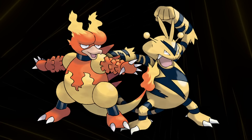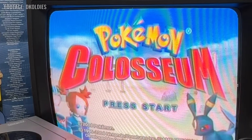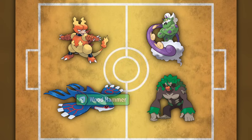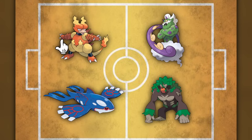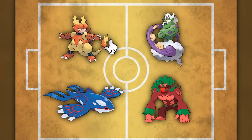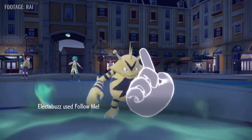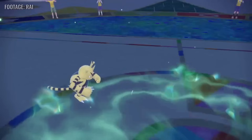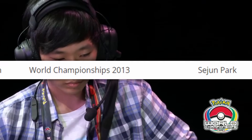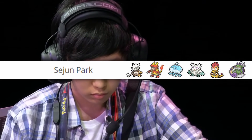Magmar and Electabuzz I'm going to talk about at the same time. Both of these Pokemon got Follow Me from a move tutor that was only available in the GameCube Pokemon games. Follow Me forces your opponent's Pokemon to target the Follow Me user rather than what they wanted to target. This is extremely strong with Magmar's Flame Body, which gives you a chance to burn when hit with a contact move, and Electabuzz's Static, which does the same thing except it'll paralyze you. Recently they both got back these moves with the Teal Mask DLC after several generations without them, but their success was mostly back in the day, with Sejun Park making Top 8 of the 2013 World Championships with Magmar.